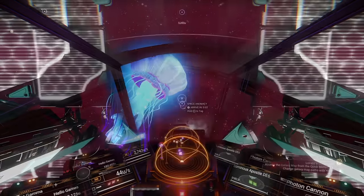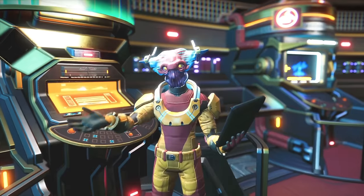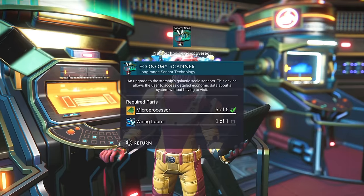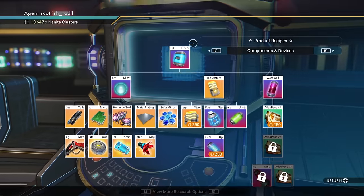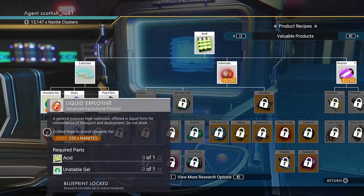Craft memory of conquest as soon as you can. Head to the anomaly, speak to the ship merchant at the back of the anomaly, and buy the economy scanner. While you're at the anomaly, on the other side at the middle kiosk — the science desk — buy the acid, the lubricants, the unstable gel, and the liquid explosives.